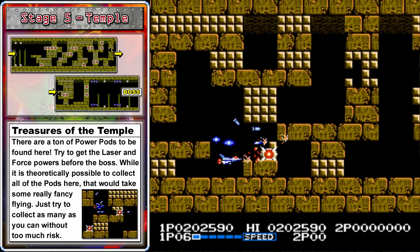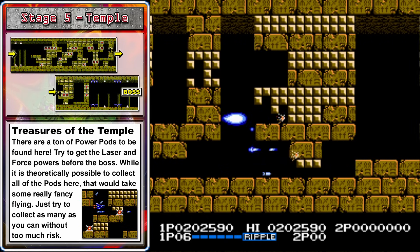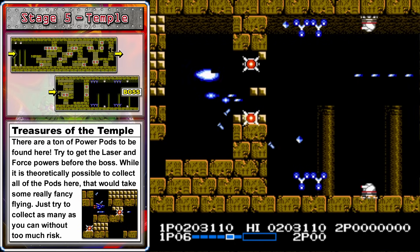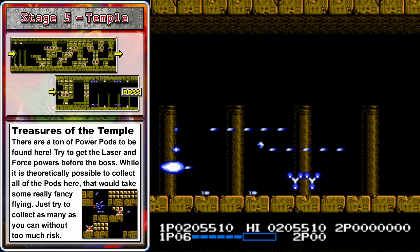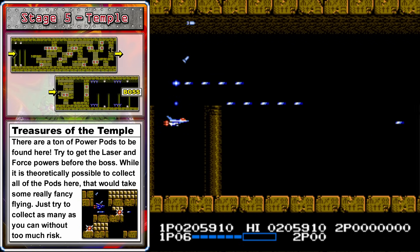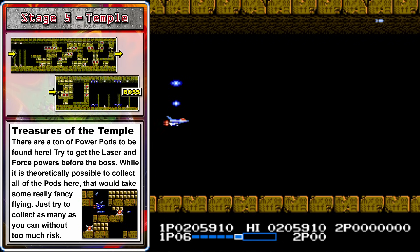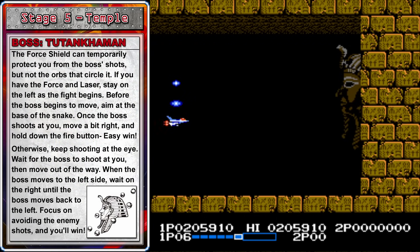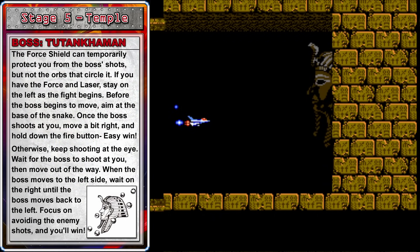Watch out for the enemies that line the top and the bottom of this chamber, and then we'll be on our way to the boss — Tutankhamun attack! That's the name of this large pharaoh head. At the beginning of the battle, the walls will start crumbling and you can get killed during this part. Wait for the first brick to fall and then fly back over to the left as the second one is falling, then just wait here for the rest of the wall to fall apart.